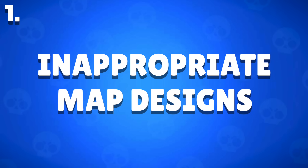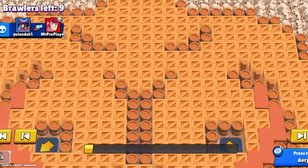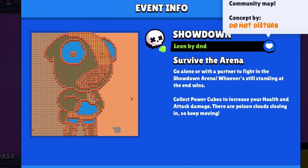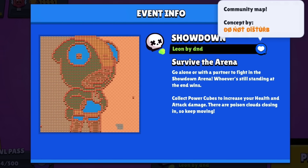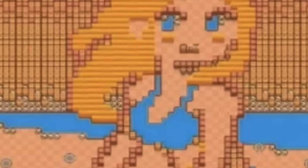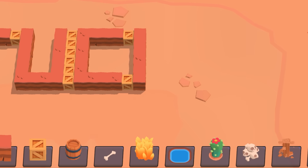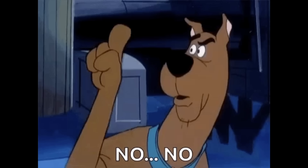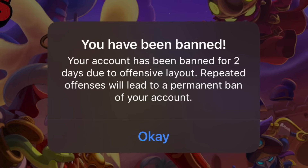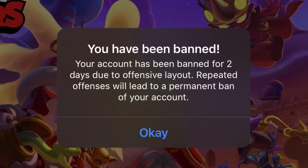Inappropriate Map Designs — you're not fooling anyone. Whatever looks like a pair of bazankas is probably a pair of bazankas. Although it can be cool and funny depending on what you manage to make in the map maker, it's best to stay clear of any inappropriate or offensive designs, including words, questionable pixel art, and hate symbols. This usually leads to a softban only, but repeated offenses will get you permanently banned.